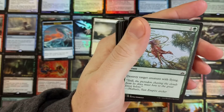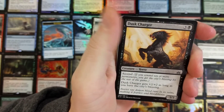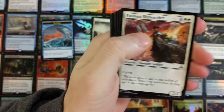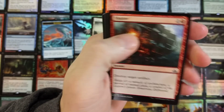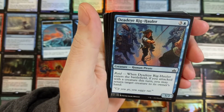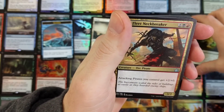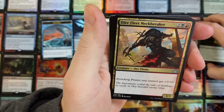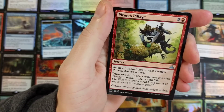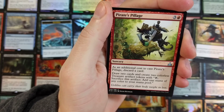River Darter can't be blocked by Dinosaurs. Destroy target creature with flying — good old Plummet. Dust Charger gets +2/+2 as long as you have the City's Blessing — yikes. Exultant Skymarcher. Destroy target artifact — Shatter, good old staple. Enter the Unknown: target creature you control explores, you may play an additional land this turn. Attacking pirates you control get +2/+0 — that is a very strong card. Pirate's Pillage: discard a card, draw two cards, and create two colorless treasure artifact tokens.